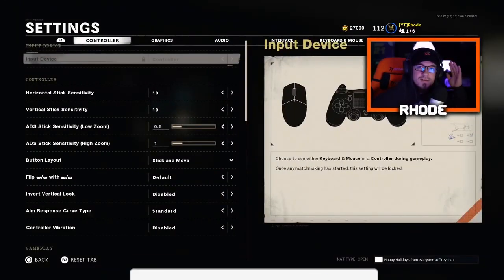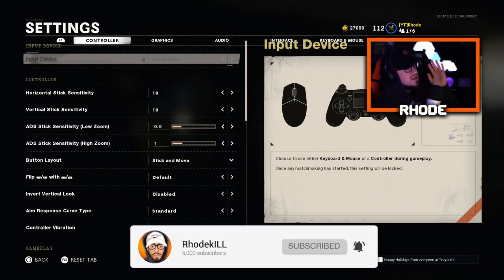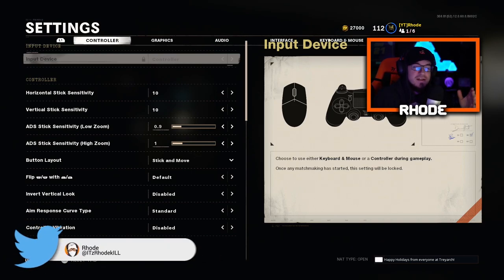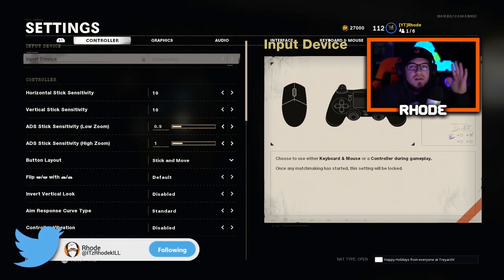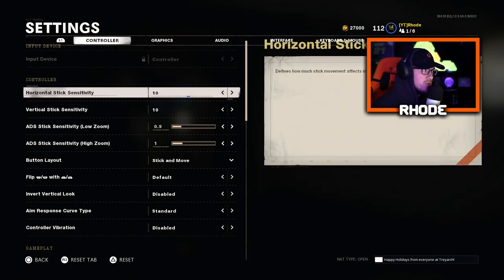Alright, you can see that we're here in Settings and obviously the first one is Controller. I'm gonna go through every single part with you real quick so you can see what I run. I fell in love with these settings, especially the sensitivity. For the controller, running the horizontal stick sensitivity, I have that at 10, along with the vertical. I've never had the vertical and horizontal different in any Call of Duty — I've always kept them the same.